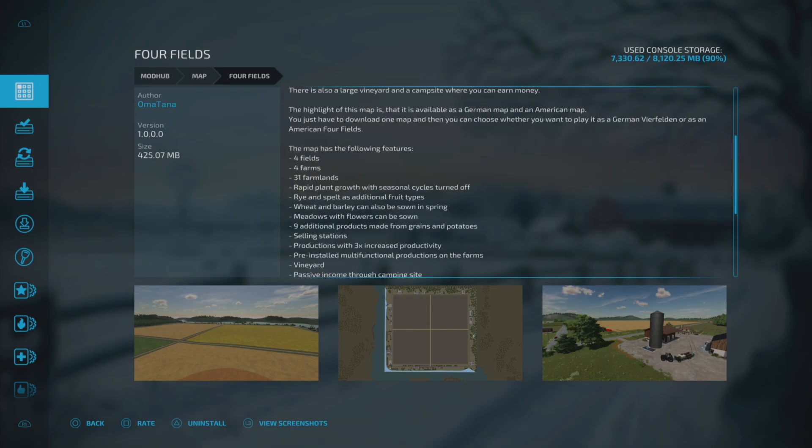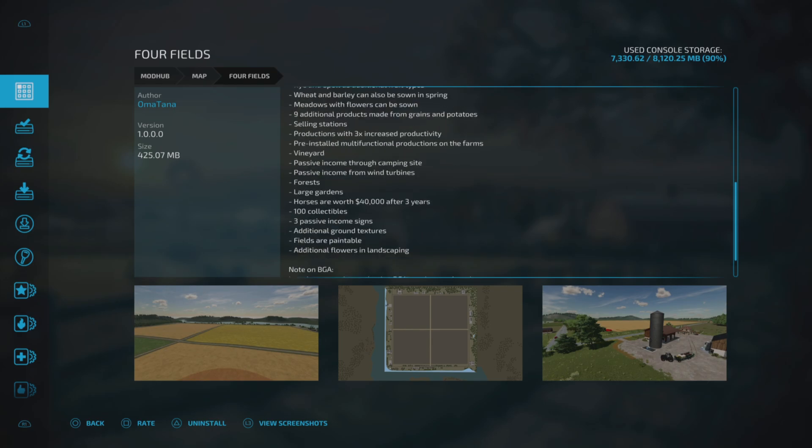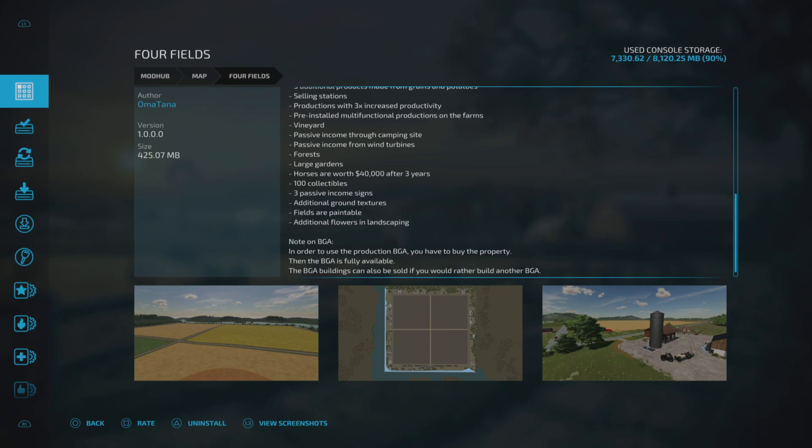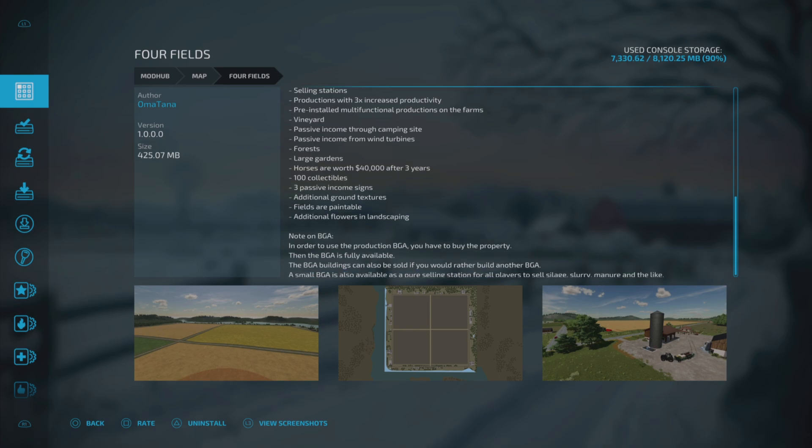The map has the following features: four fields, four farms, 31 farmlands, rapid plant growth with seasonal cycles turned off, rye and spelt as additional fruit types, wheat and barley can be sown in spring, meadows with flowers can be sown, nine additional products made from grains and potatoes, selling stations, productions with three times increased productivity, pre-installed multifunctional productions on the farms, vineyard, passive income through camping site, passive income through wind turbines, forest, large gardens, and horses are worth 40,000 after three years. There are 100 collectibles, three passive income signs, additional ground textures, fields are paintable, and additional flowers in landscaping.